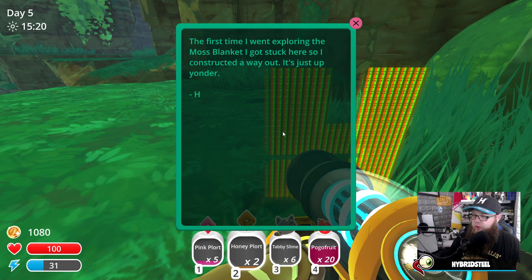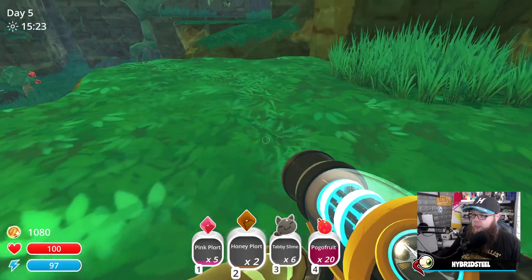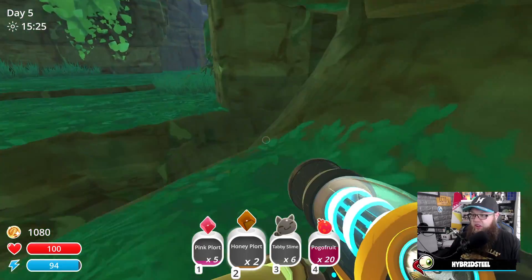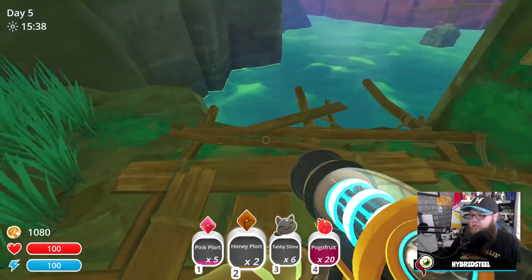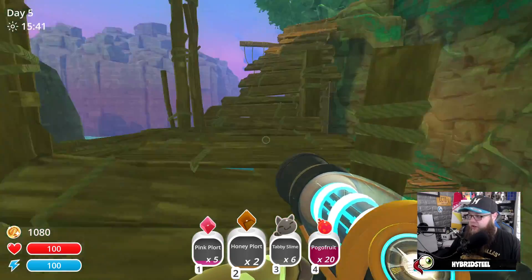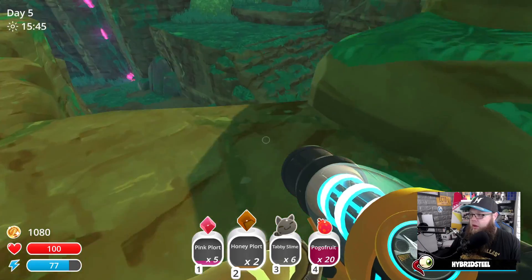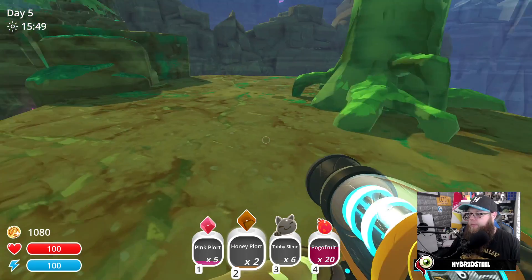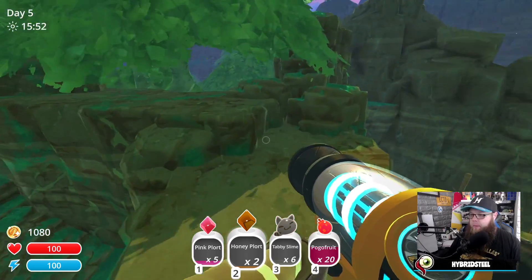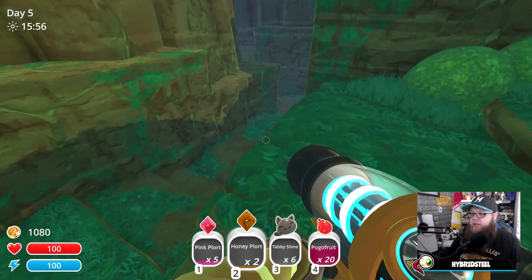The first time I went exploring the Moss Blanket I got stuck here, so I constructed a way out — it's up yonder. I think I got lucky. We got out of there! Well, that's interesting. Did I jump back down because I'm stupid? No — I'm okay.